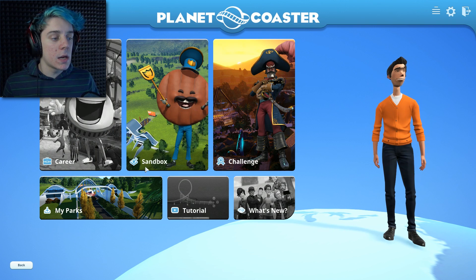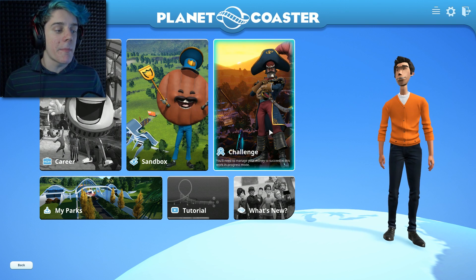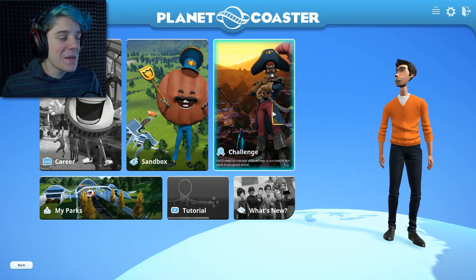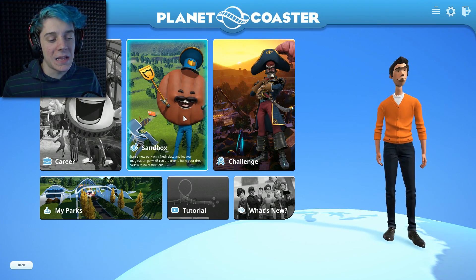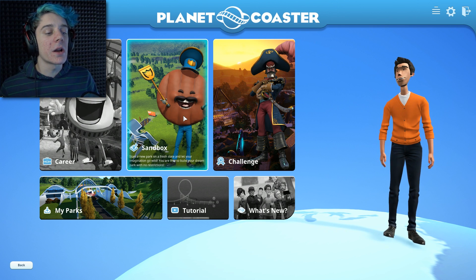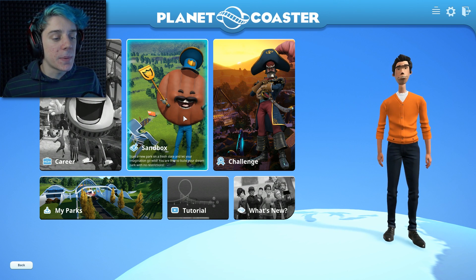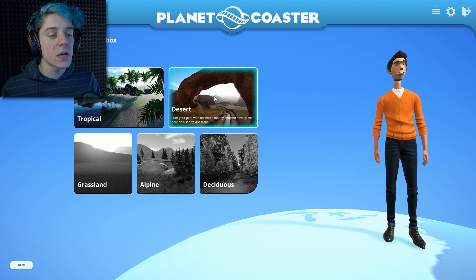We're gonna go with — I wanted to go with the challenge mode, so you'll need to manage your money to succeed in this work-in-progress mode. Actually, maybe I won't do that. That sounds hard. I like to just have fun. So start a new park on Fresh Slate and let your imagination go wild — you are free to build your dream park with no restrictions.